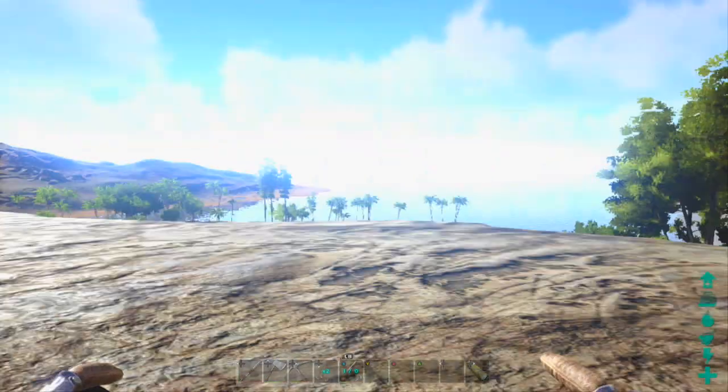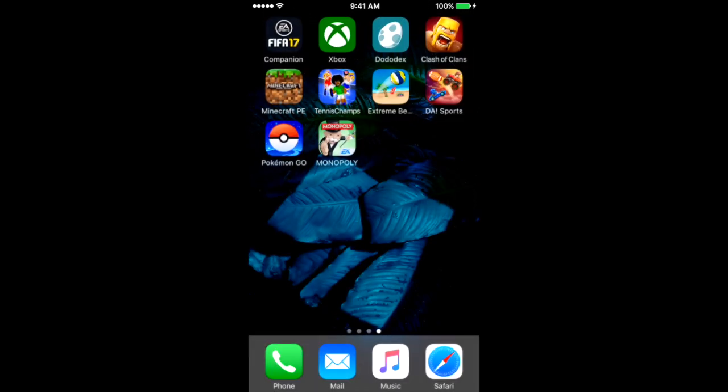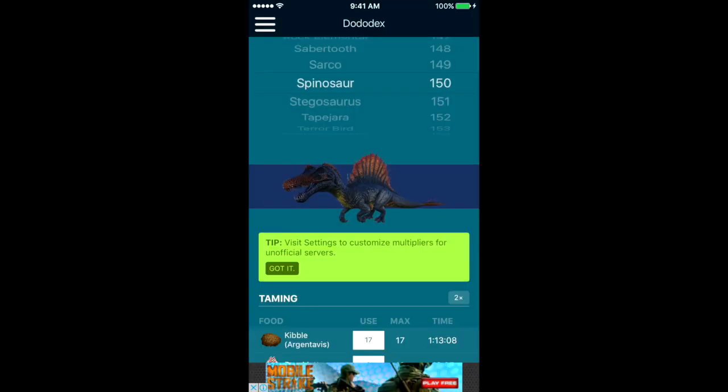Once you have all that ready and sorted out, here's the sneaky little trick: you're gonna need either a smartphone or a device that can access the internet. You're gonna either have to download Dodo Decks to your smartphone or go on the internet and search for Dodo Decks. I'm not sponsored by them — this is just to help you guys because it's the app I use a lot and it really helps me with taming.